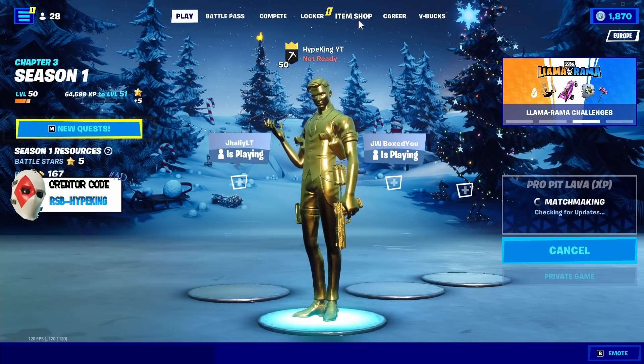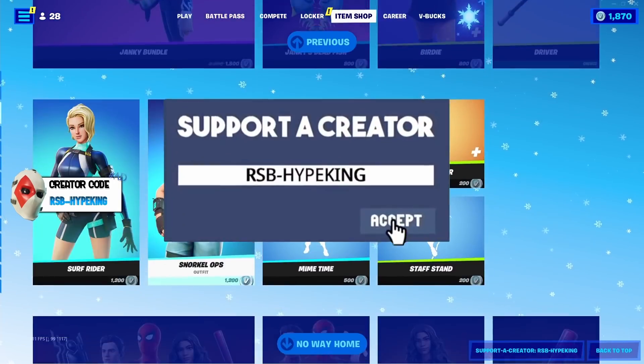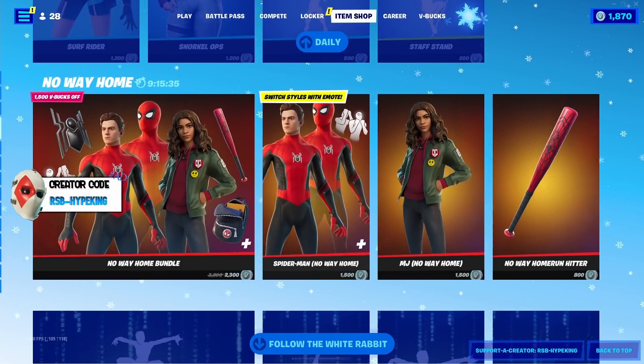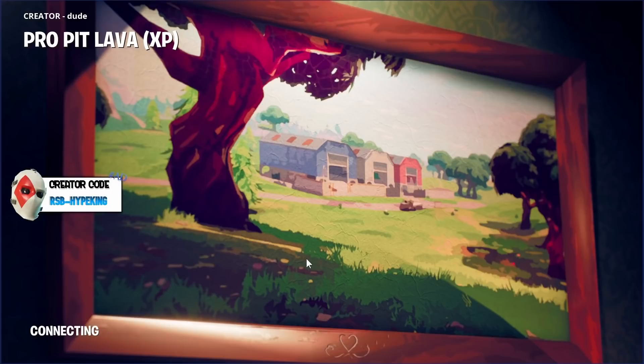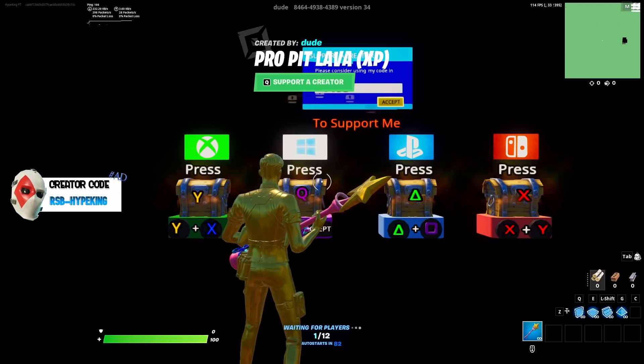I give away to my subscribers every single day. If you guys want a chance at getting a No Way Home set, I'll be gifting five lucky subscribers. You have to comment your Epic ID down below, be subscribed, and like the video. If you want anything from the item shop, like this video, subscribe, and comment your Epic ID.